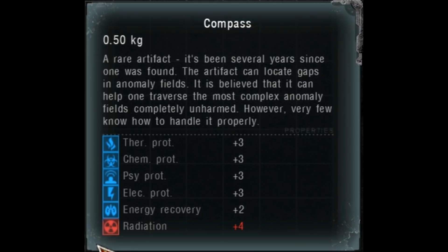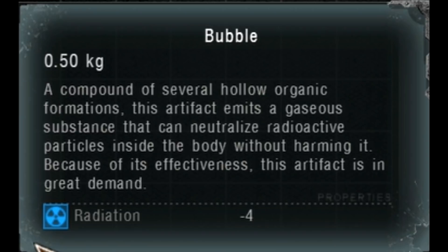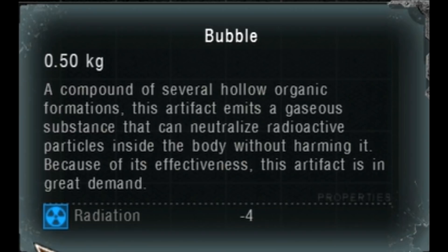Another example is the extremely rare Compass, which is said to be able to find a safe path in anomalies. According to its description, only a few know how to use it — one of them being the Forester. We also learn about some of the most popular artifacts used by stalkers. Anti-radiation artifacts such as the Bubble are in great demand, and it's not hard to understand why.